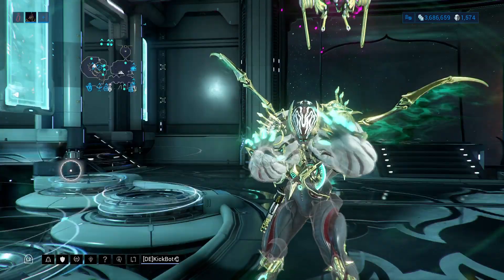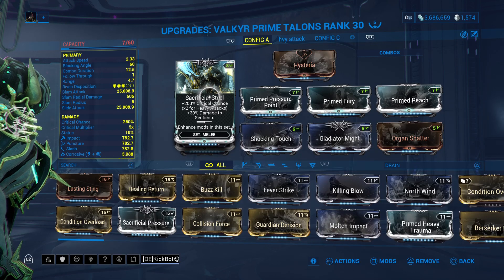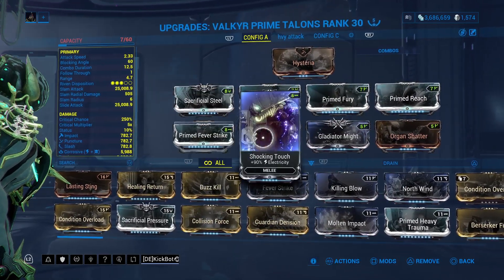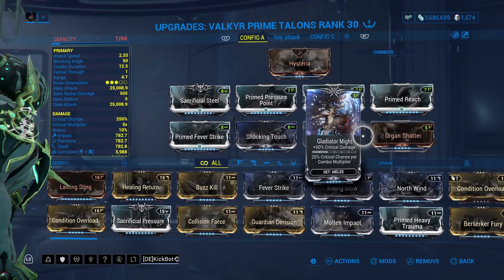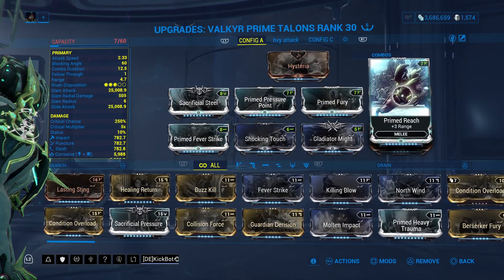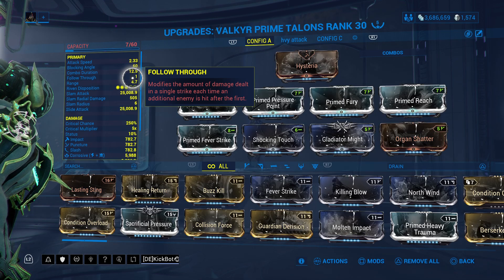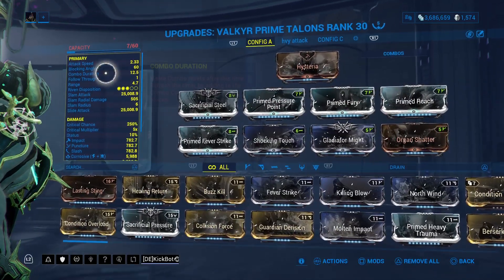Let's get into the claws. This has three Umbral Forma on this build — very standard. Primed Pressure Point, Primed Fury, Primed Reach, Sacrificial Steel. Two mods for Corrosive typing, and two mods for critical damage. We're using Primed Reach because of follow-through — we have one follow-through, which means everything past the first enemy we hit takes the same amount of damage. So Primed Reach is imperative for this build.